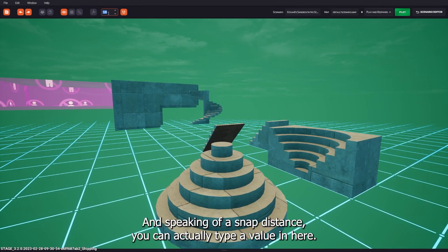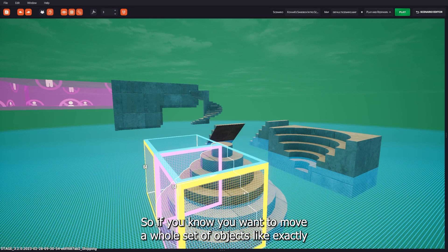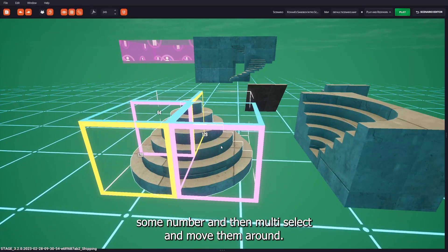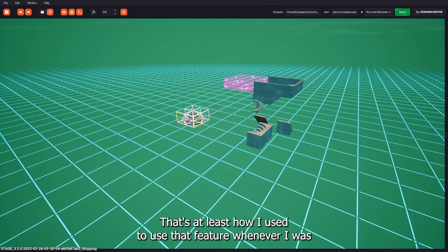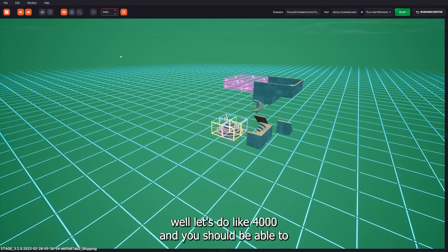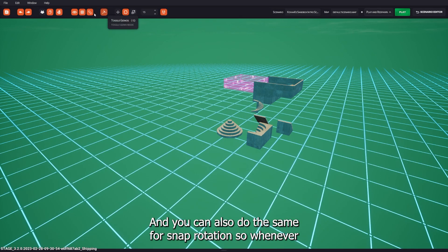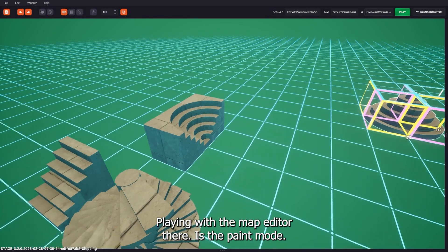You can now type a value directly into the snap distance field. So if you want to move a whole set of objects exactly a certain distance away, you type in a number, multi-select, and move them. You can also do the same for snap rotation — manually type integers and decimals for precise control.